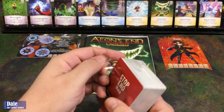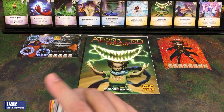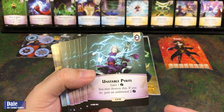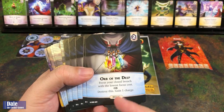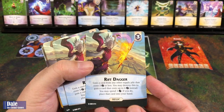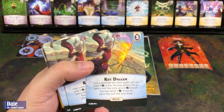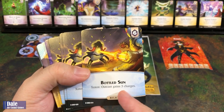Now let's look at our new cards. We've got Unstable Pyrite — a gem costing two: gain an Aether, and you may destroy this; if you do, gain an additional two. Orb of the Deep — a two cost Relic: focus your closed breach with the lowest focus cost, or destroy this to gain a charge. Rift Dagger — three cost Relic: gain a card from any other supply pile that costs three or less; you may destroy this to gain a card costing up to four instead, and spend one Aether to place it into your hand. Bottled Sun — six cost Relic: Zaxos gains three charges.